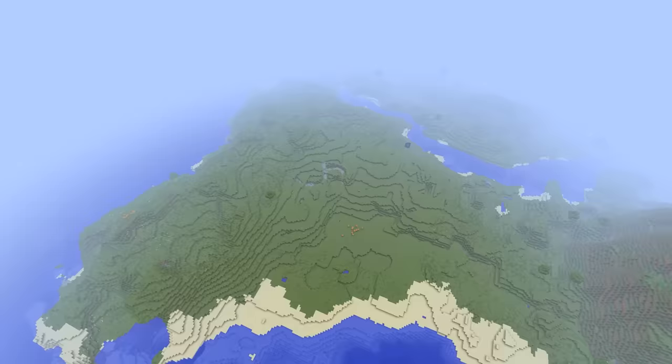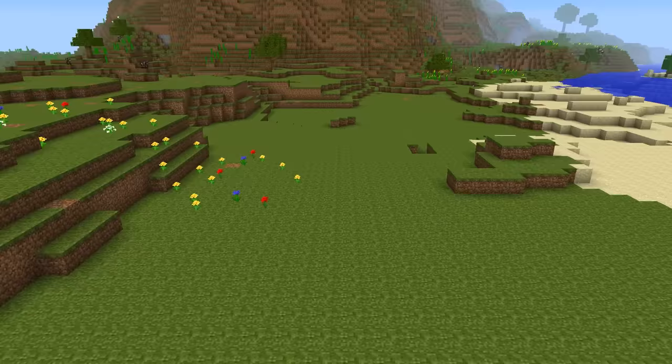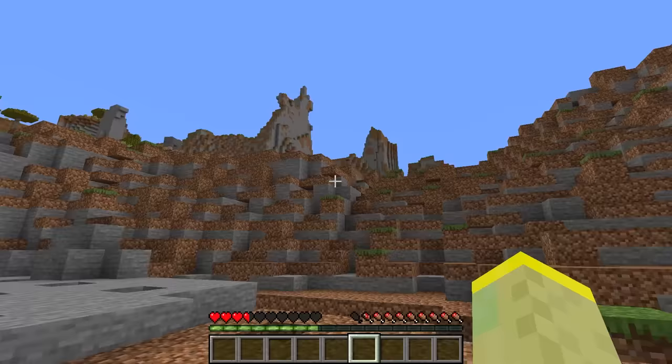One of the oldest and rarest items in Minecraft is the dirt slab. It was added by Notch on October 22, 2009, just a couple of months after Minecraft's birth. The dirt slabs even generated naturally in the world, though the generation was a little cursed.